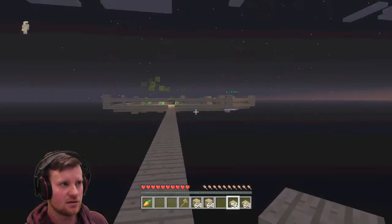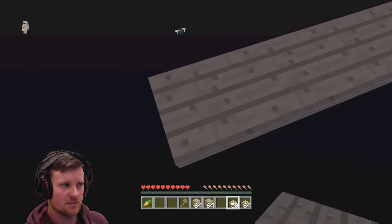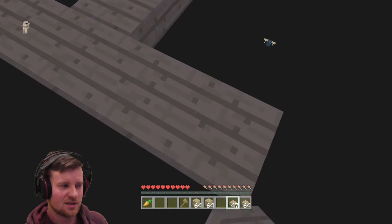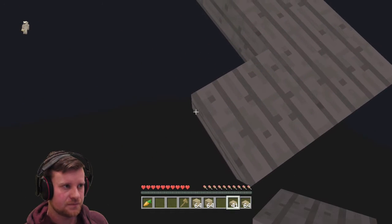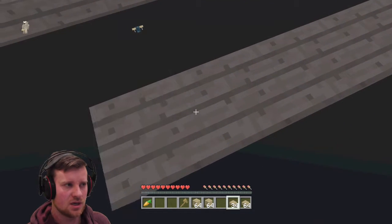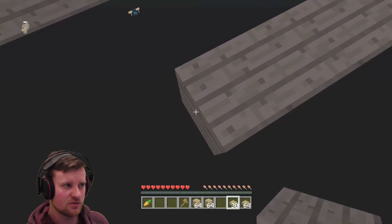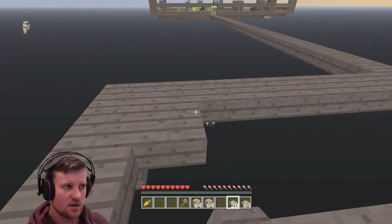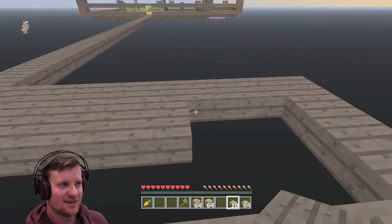Oh, the sun might be coming up in a minute — I might be alright. Thank God for the sun. I want that spider though because I want string. I'll build this little bit here — that's 1, 2, 3, 4, 5, 6, 7. I hope those skeletons don't come down here. Then I'll build it out by 4. What I'm building here, for all of you who don't know, is a little dark room so those enemies over there will spawn in, and I can get all their lovely drops. I'd also like a skeleton to drop a bow.